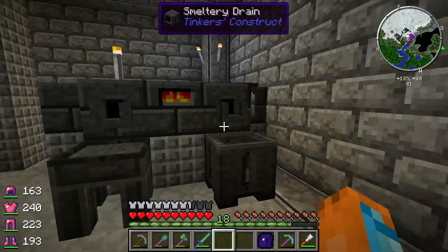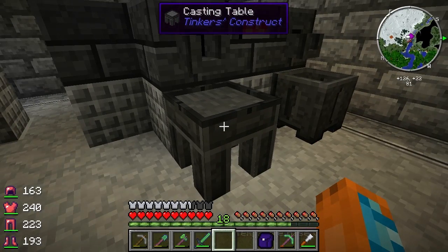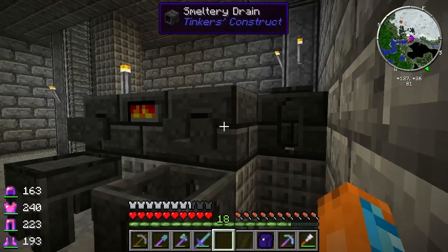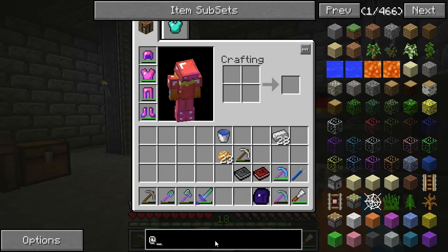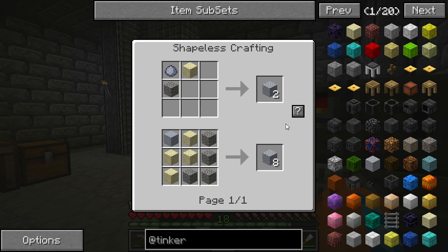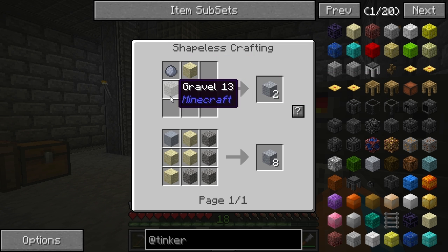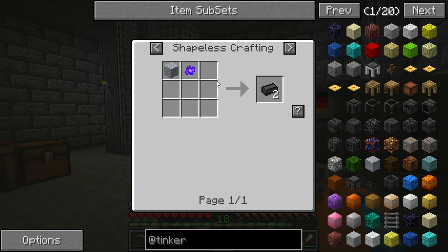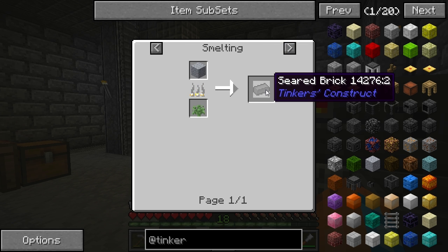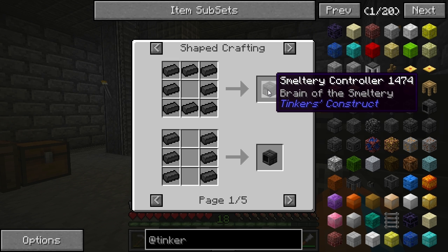All of this was made using one stack of sand, one stack of gravel, and one stack of clay. You're going to need this grout stuff - you make two grout for every one clay, sand, and gravel you put together. Then you have to smelt this and it turns into seared bricks.